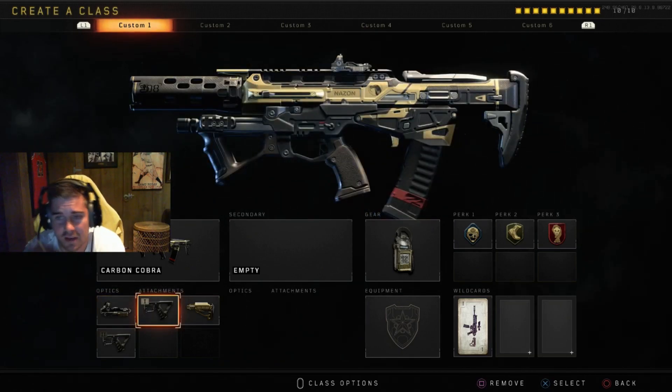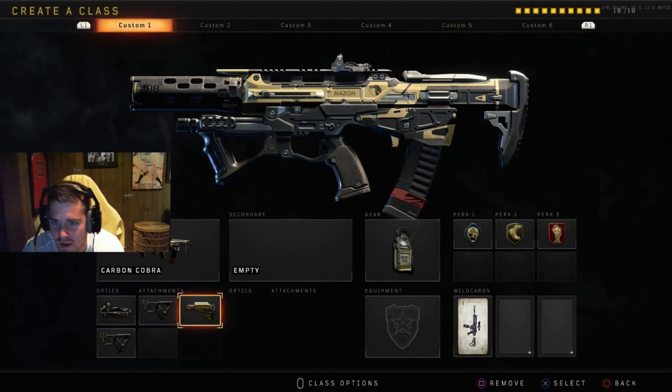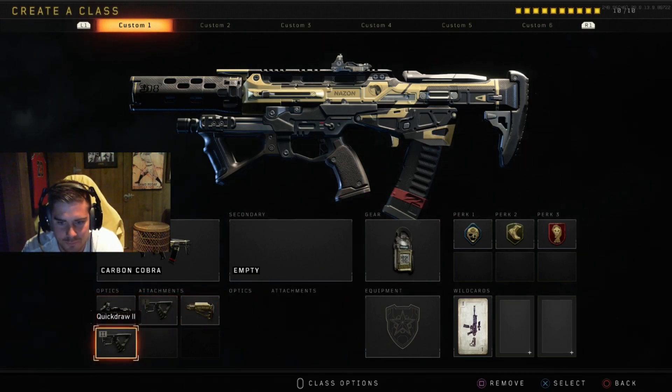Usually I always go red dot, quick draw — everything about this gun is fast. The fire rate, the ADS time — quick draw just makes that ADS even faster, so that's an attachment you're gonna want. And stock: any AR that has stock available, put stock on it. It should be pretty much the first thing you put on. You're gonna be able to go around corners while already ADS-ing, and you can swivel around people's bullets as they're shooting at you.